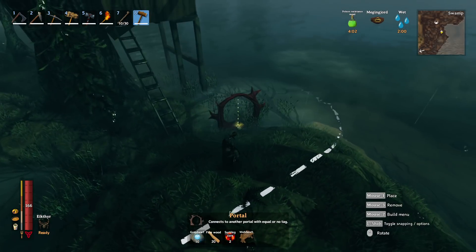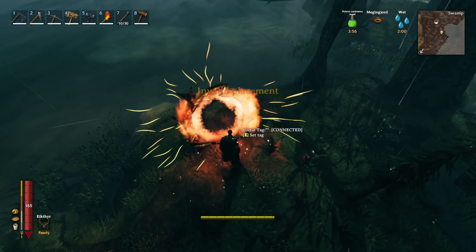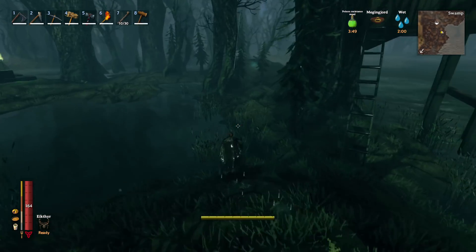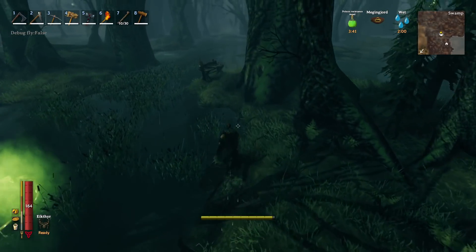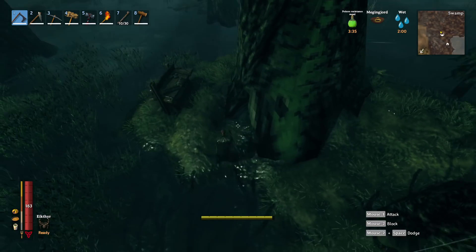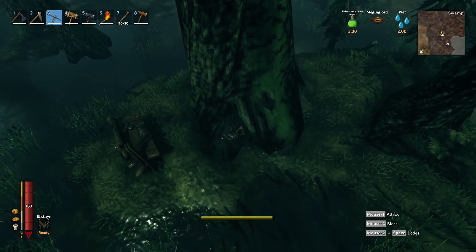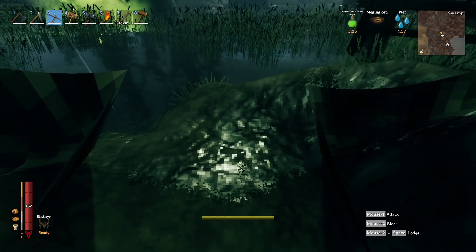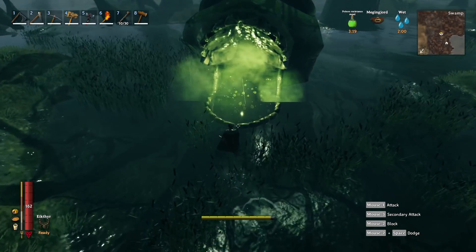Go to your base and place down a portal — call it 'repairs.' Now head to your Bone Mass location. Once there, find one of the trees you can't damage. You'll see it has a little divot at the base. Make sure your workbench is down, then mine that divot a couple of times so you can get nice and underneath the tree. Then summon the Bone Mass.